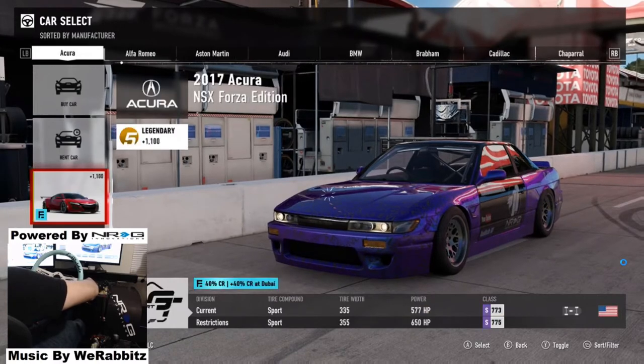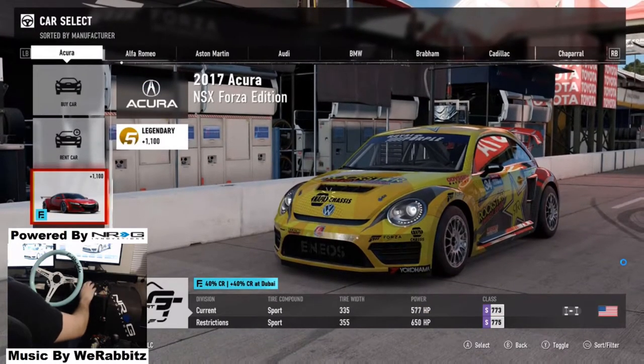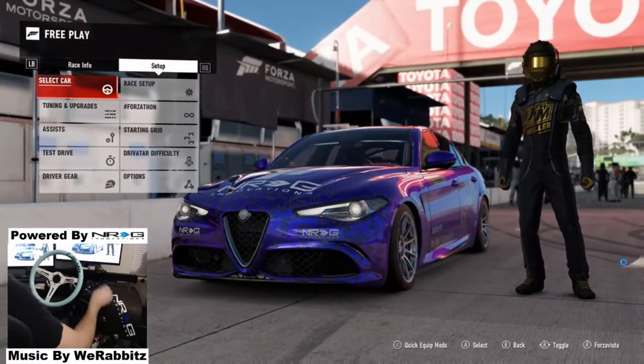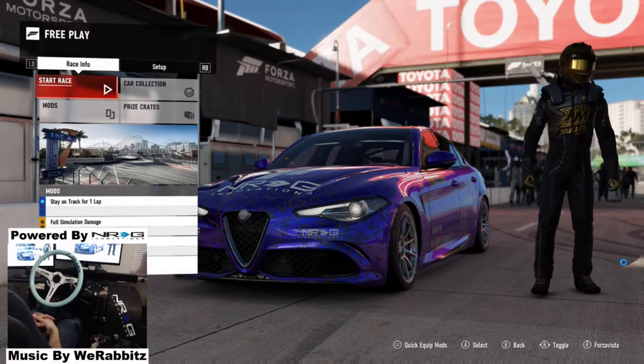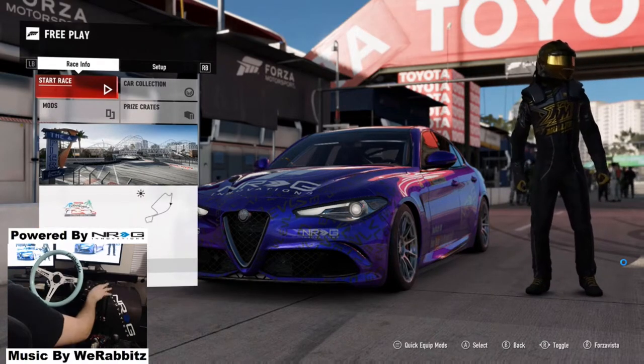What's up everybody, welcome back to the channel. I'm Evil Rabbit here on Forza Motorsport 7. We're selecting a car because today we are going to try to run some FD laps on some of the FD circuits like Long Beach and Road Atlanta, and see if we cannot get a good run, trying to practice up and find out what car I want to be running.